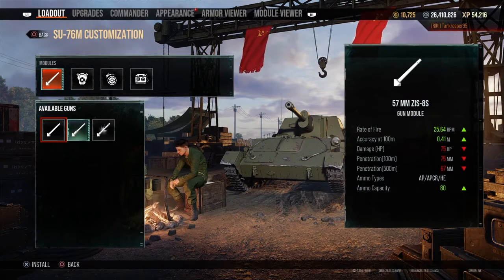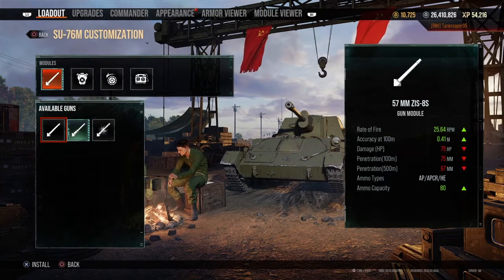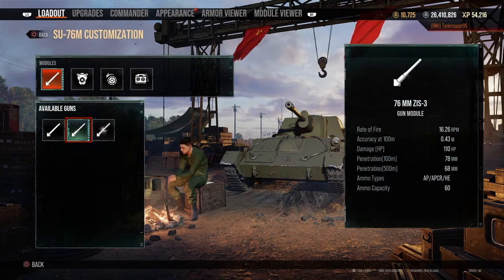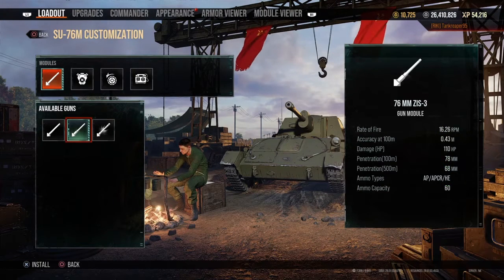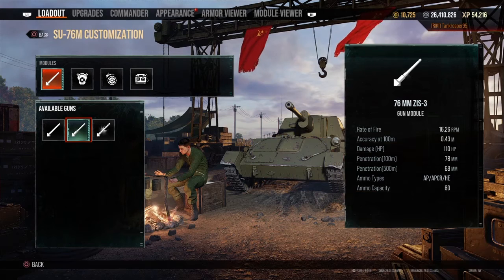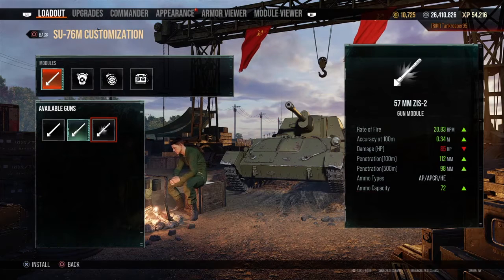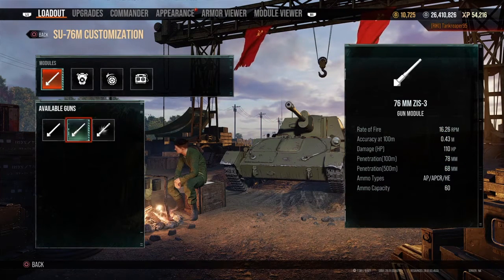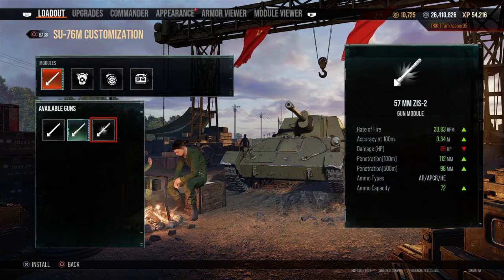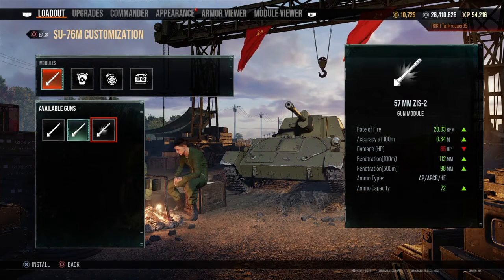Because this is a tech tree tank, it gets a choice of three different guns: a 57mm, a 76mm, or another 57mm variant. I go for the 76mm simply because it does a lot more damage — the 57mm only does 65 damage, whereas the 76mm deals significantly more.